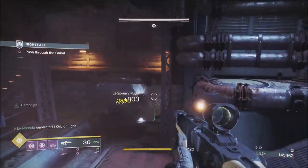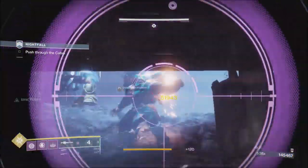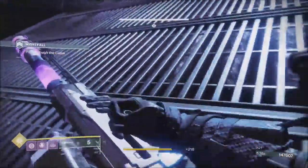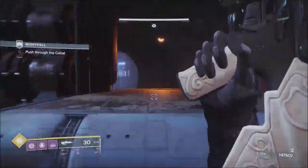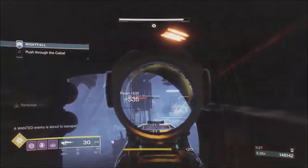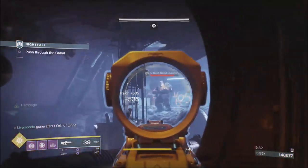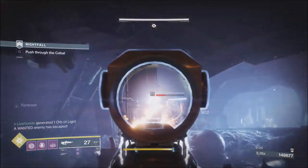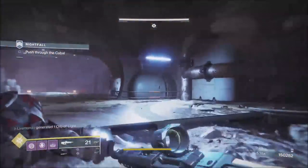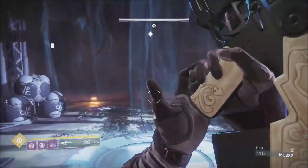Follow the route I took — I stayed to the left until we get up top, grab this special, then go back and up. If you were just speedrunning the nightfall and not going for score, you could run past all these ads with Momentum on and go straight out without shooting a single one. But we're going for the points, so that's this area clear.